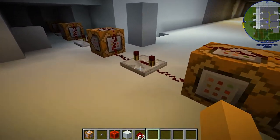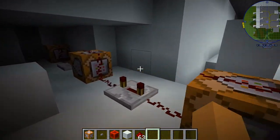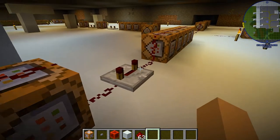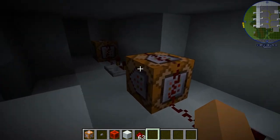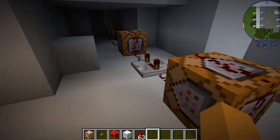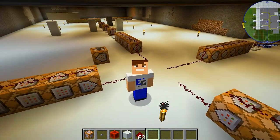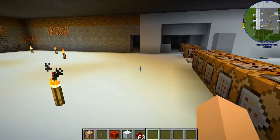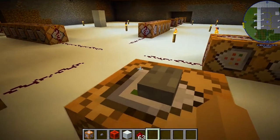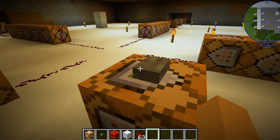So then I decided to put a repeater before the destruction command blocks to slow down the signal because, as you can see, it's happening all very quickly. I don't know why I thought that would work, but it didn't. After contemplating life and what the meaning of the universe was, it hit me — the silliest idea ever. Why don't I just put more repeaters? Because if one didn't work, surely more than one would work, right? That was seriously my logic — like the stupidest logic ever. Anyway, I guess when you're desperate you'll try anything. So I just did it.